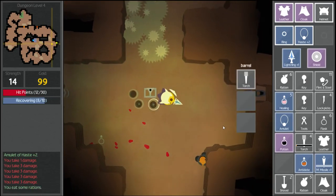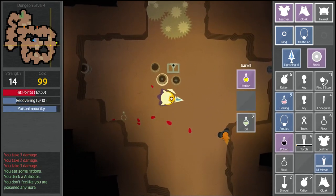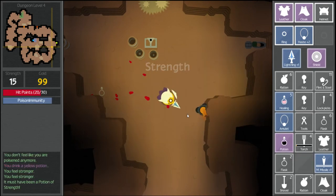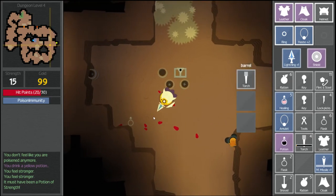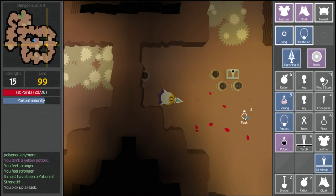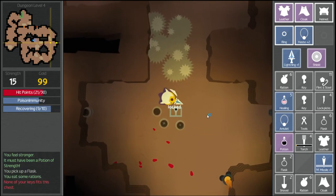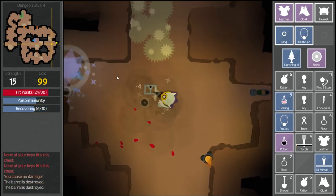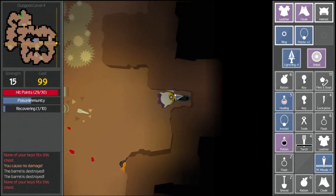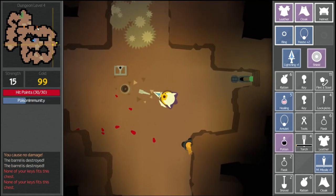We have a ration. We already know that's antidote, which I didn't need to do. We have a yellow potion — this is someone peed in a bottle, I guess. I'm going to drink it. Strength — cool! There's just an empty flask. We got more rations — we will eat another one of those. I can't get into the chest because my key doesn't work. Can I destroy the chest? I guess not. Does this open the door? Door opened!